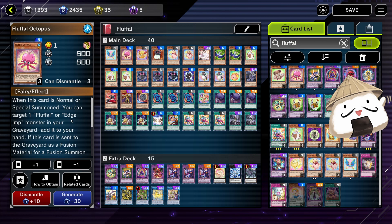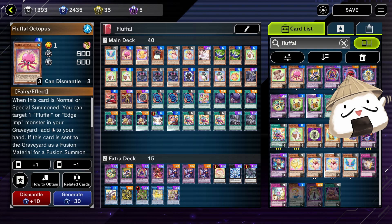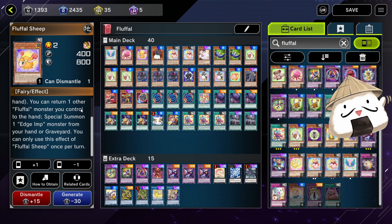Octopus allows you to recycle banished monsters, and you can also target one Fluffle or Egym monster from your graveyard and add it to your hand — it just recycles. Sheep is a good extender. Sheep allows you to special summon itself and also return one Fluffle to get one Egym from the graveyard back in, which allows you to go for a link play.